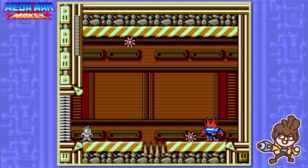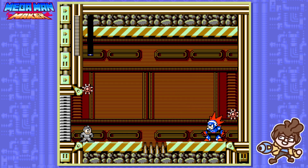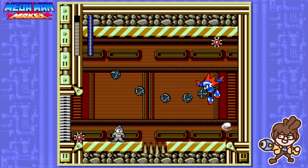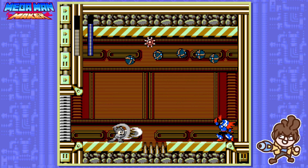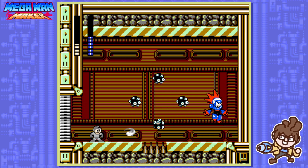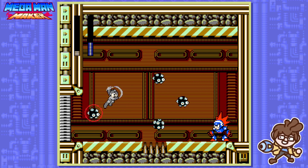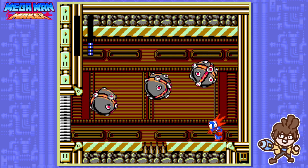Here we are fighting the boss — it's Blast Man, which I always have some trouble with. Sky also put some Gyries in the stage as well as a little spike pit. One thing I noticed watching back this footage is that the Tengu Blade can actually destroy those Gyries, which is very nice. But Blast Man is a very, very tricky bastard — I cannot kill him just like that. First time I tried it, I died.